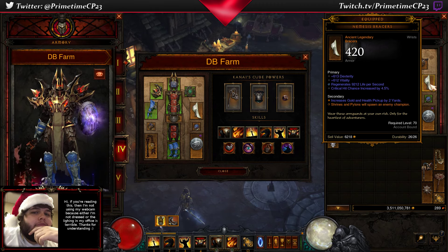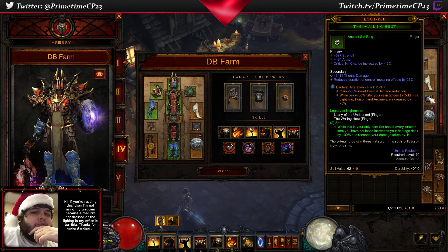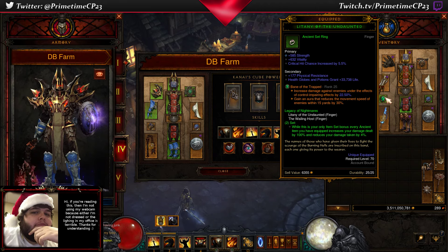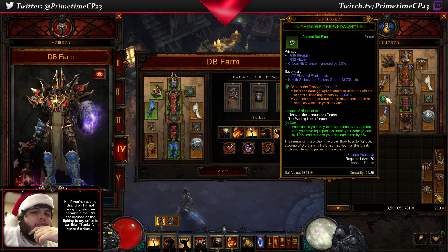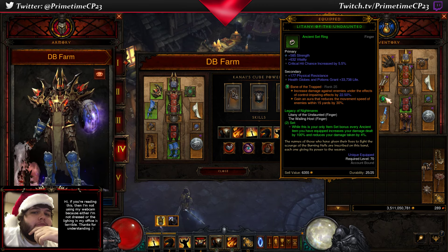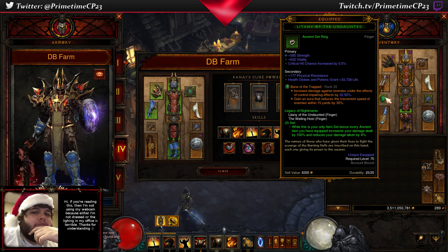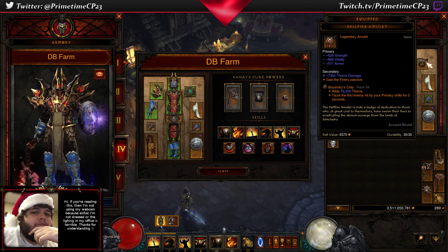I have Nemesis Bracers on both builds — these are actually rolled to Dexterity, so this is not even ideal. And then of course you're going to be using the Legacy of Nightmares set; ideally you'd have both of those ancient. So as long as your only set bonus is the Legacy of Nightmares bonus, every ancient item you have equipped increases your damage dealt by 100% and decreases your damage taken by 4%. I've got 12 legendary items equipped, so my damage is increased by 1200% and my damage is reduced by around 48%. Ideally you'd have an ancient amulet also.